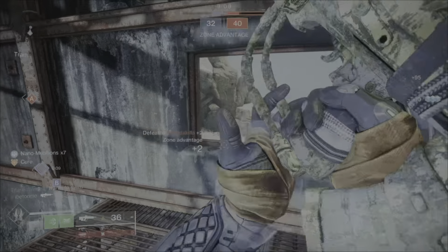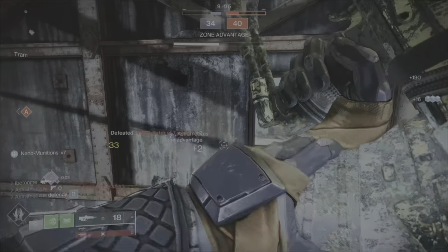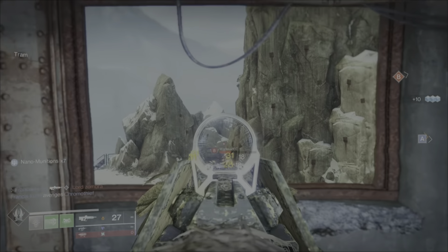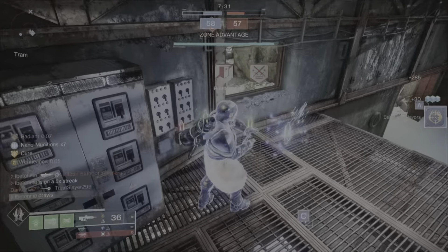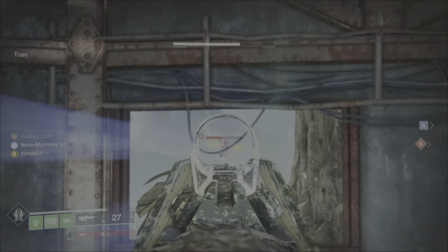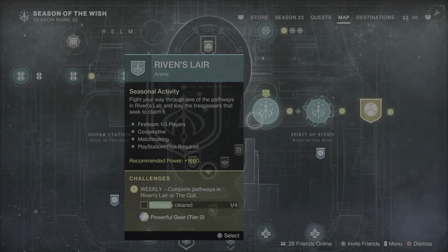Welcome to the channel guys, I appreciate the support. Now this weapon is a 390 rounds per minute pulse rifle with 37 in the magazine and a base recoil of 61. It is a solar primary weapon in the secondary slot, so I've been pairing it with the Unending Tempest submachine gun — oh my god, this is a perfect combo. Also, this weapon is an adaptive frame, so it's well-rounded, reliable, and sturdy.